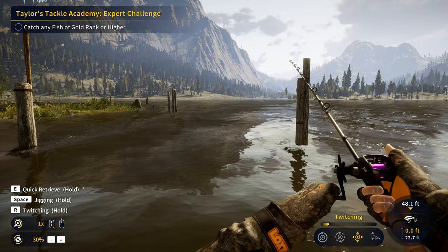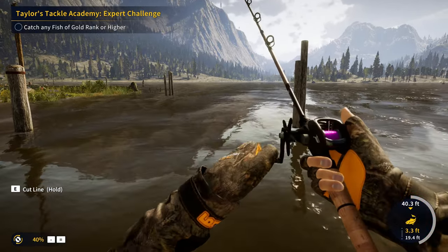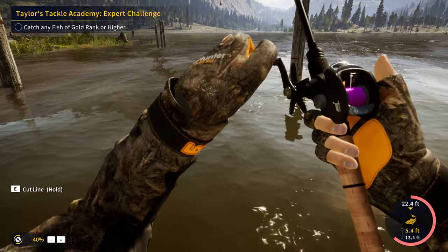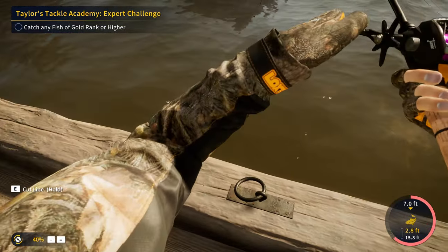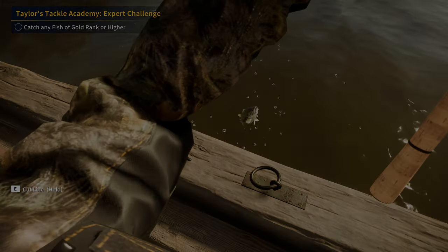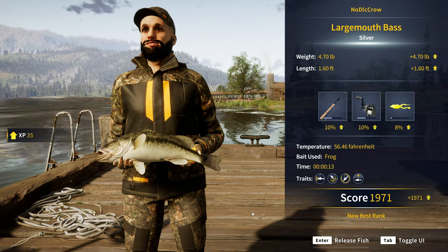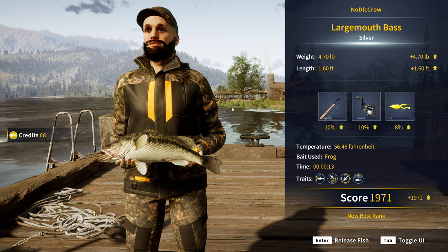Just because it's a diamond location doesn't mean you're going to instantly get a diamond. It could still take hours, but that's just kind of how diamonds are in Call of the Wild: The Angler — they're not a super easy thing to get. And there we go, there's a fish right there. Our first bass of the day. Instantly getting ourselves a 4.70-pound silver largemouth bass. A great start to the day.